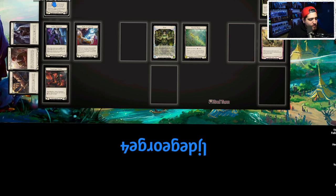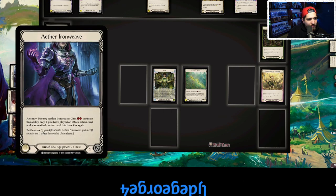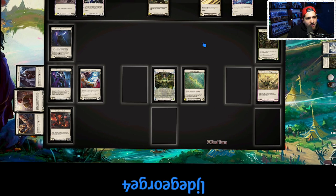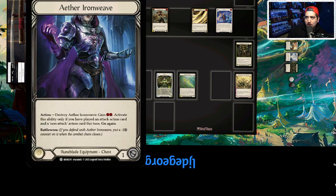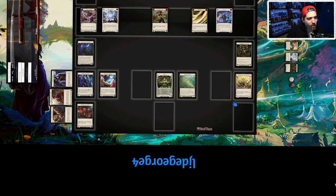Crown Dichotomy lets us put some cards back into our deck and has a rune blood arcane barrier, which is a nice backup in an equipment slot. It also recycles threats. Aether Iron Weave is super underrated — you destroy it if you've played an attack action card and a non-attack action card to generate two resources. This is primarily used to activate Rosetta Thorn. Nothing in this deck costs two, so you can play one of the one-cost cards and then threaten Rosetta Thorn.